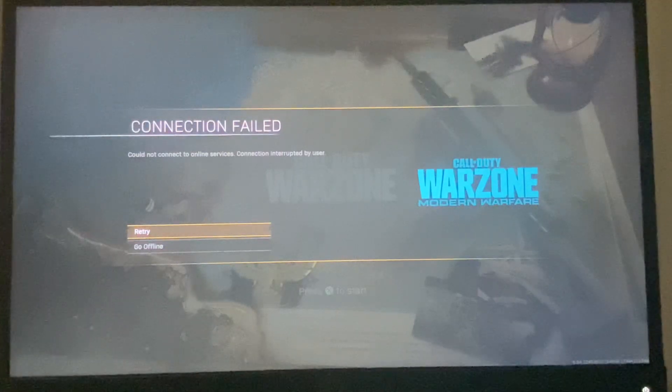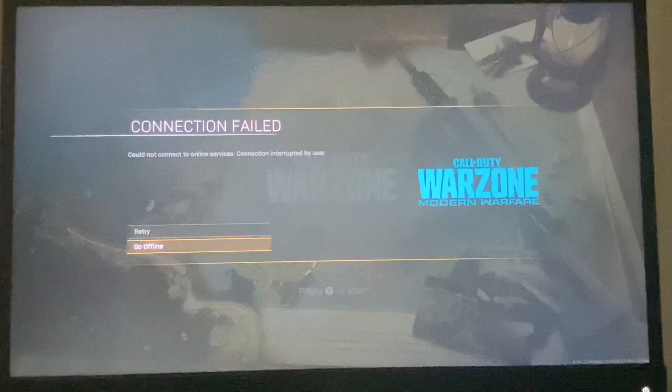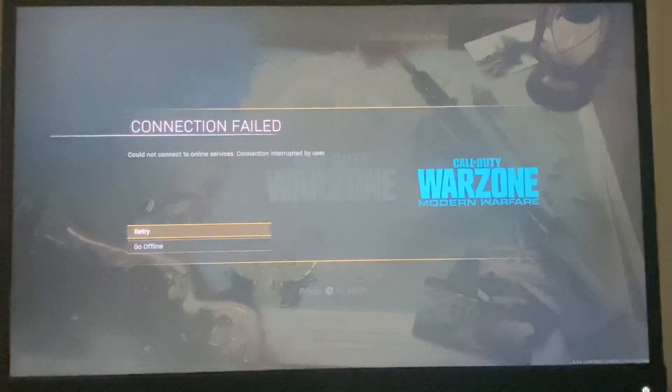To get started, the first thing you guys can do is simply unplug your router, wait about 30 seconds, and then replug it. Once you have that done, you can check to see if the error code has been fixed. However, if the error does still persist, the second thing you guys can do is head over to home.